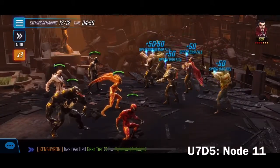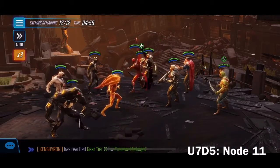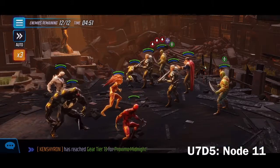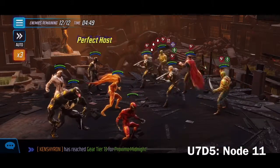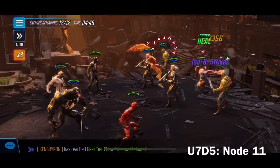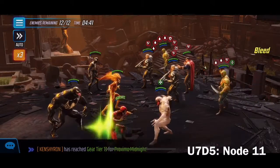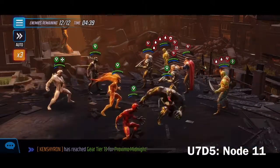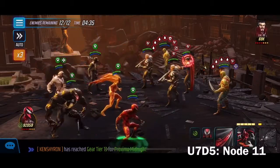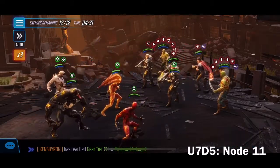We've got a double Drax problem, so we're gonna target him on the far left to chain off to guys on the left side. We'll throw the stun for the slow so we can get some combos and chains going. We rip off the taunts, and then we throw Venom at that Drax to get a clear path to Dr. Strange.